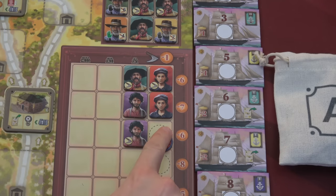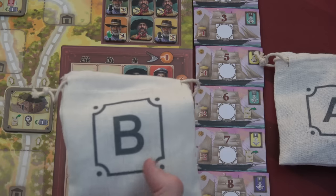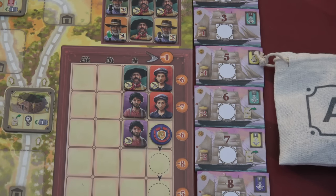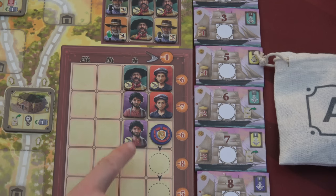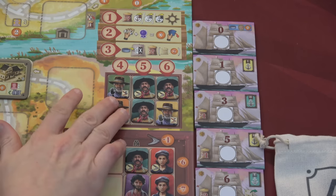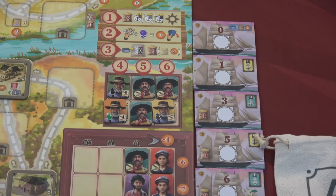Next, set up the job market by placing the job market token on the top space. Depending on player count, grab from the B bag — which only has workers — while the A bag has only grand heroes or farmers, and the C bag has a combination. From the B bag, depending on player count, place five, six, seven, eight, nine, ten, or eleven workers on the board. We have three worker types: carpentero for building, machinista for moving the train, and guachos — basically like cowboys from the original game.